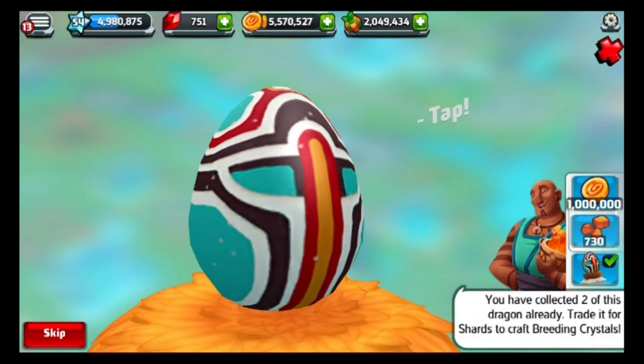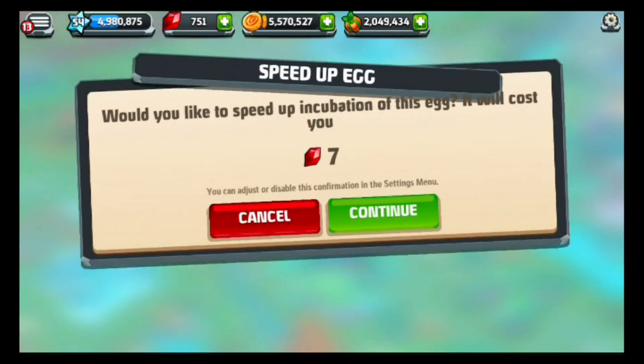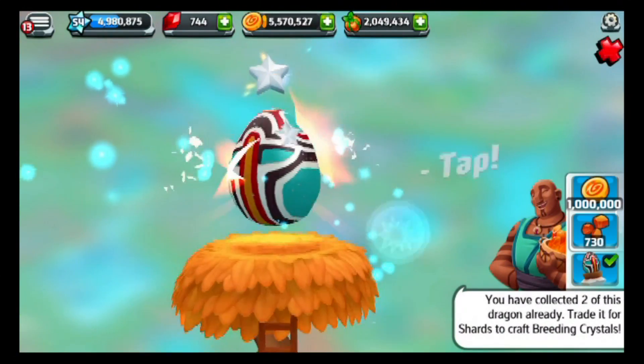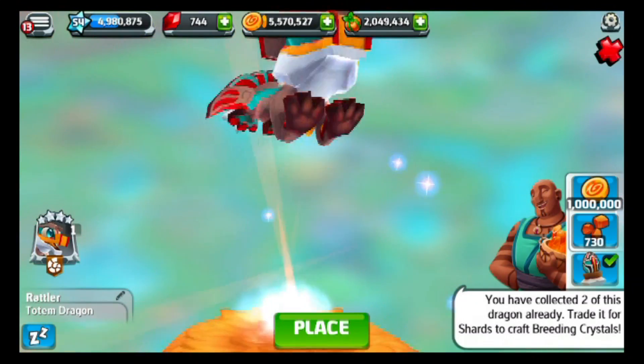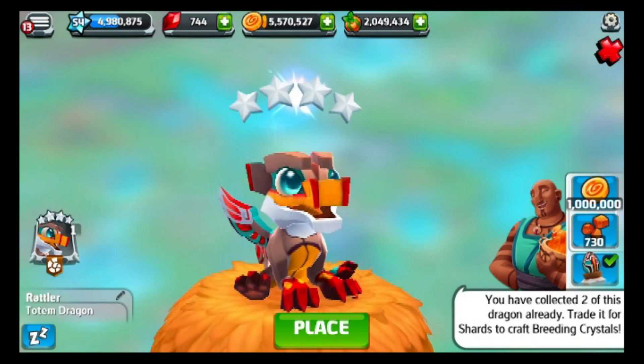First, let me sell these Totem Dragons. I'll probably hatch one and keep one, just in case I lose my other one. So that'd be handy to have just in case. There we go — an extra Totem Dragon, pretty cute little dude. We'll put some in our Hibernation Cave.